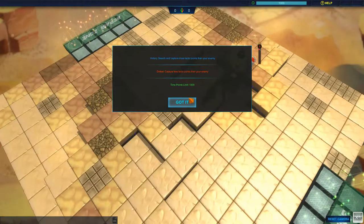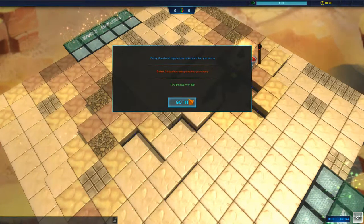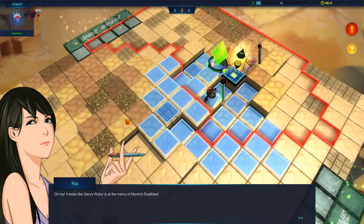Search and capture more tactic points than your enemy. Defeat — capture less tactic points than your enemy. Time points limit: a thousand. Alright, that makes sense. Cool.